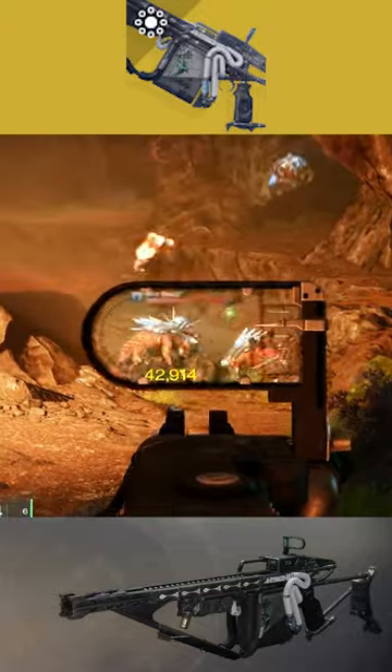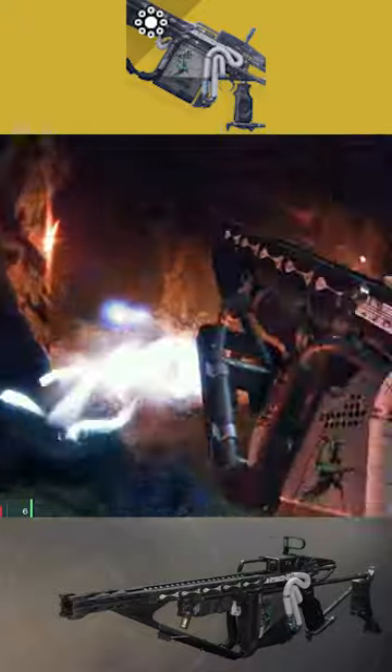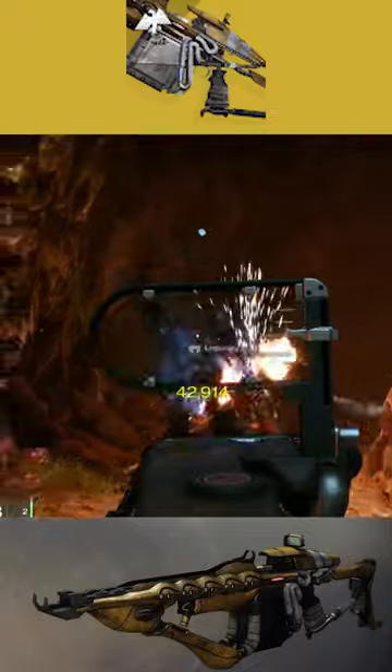Today, we're going to be covering the Arbulus Delinear Fusion Rifle. The weapon itself has a charge time of 533, a base magazine of 5, and it also deals kinetic damage.